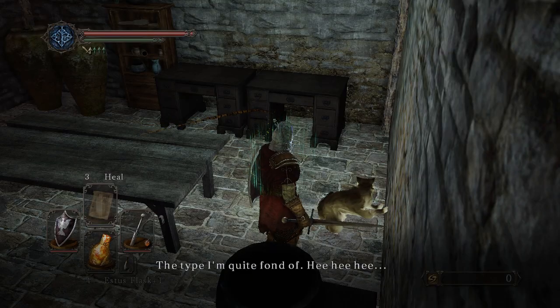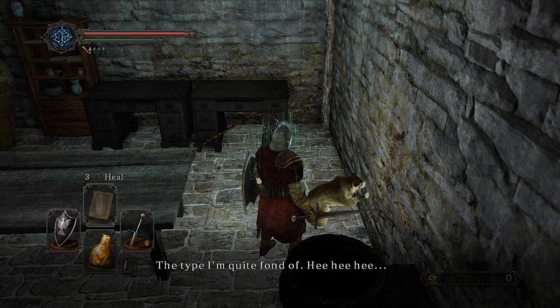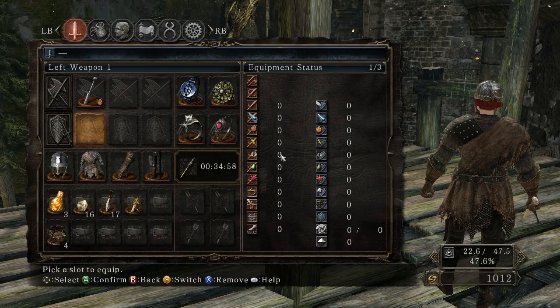You can buy it from the cat in Majula. It is 13,400 souls, which is quite a lot at the beginning. But I can recommend the buy, because there are a lot of jumps in Dark Souls you can do with it. But back to the jump.